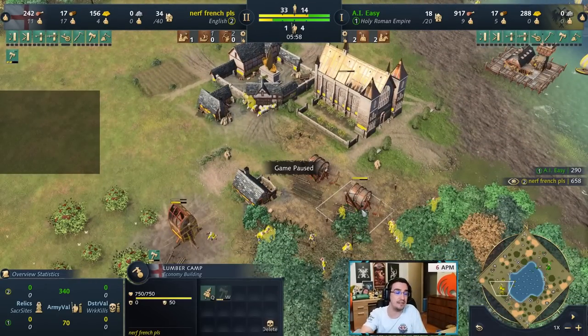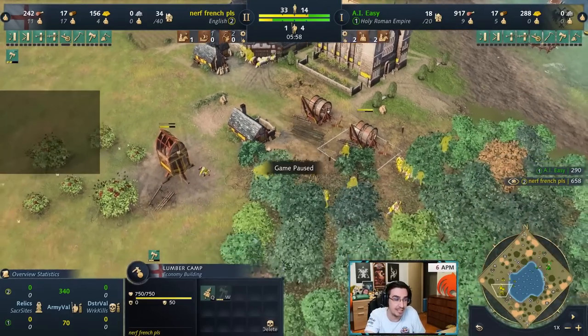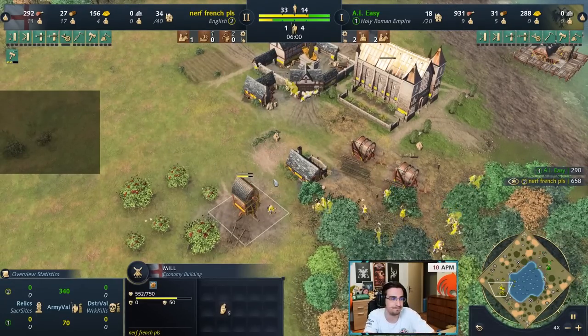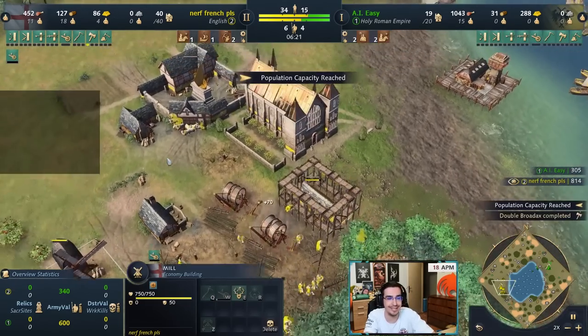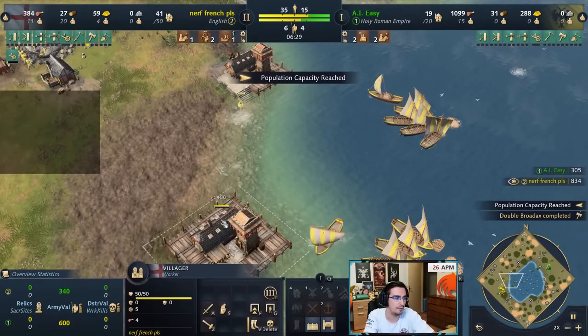Only go for demo ships if the opponent has pure springald ships early on and you can connect, or later when you have much more economy and can produce multiple demo ships simultaneously. A good rule of thumb is to have about 28 to 30 villagers on wood, then rally more onto gold to support demo ship production. Also: on age up, immediately get Double Broadaxe and build a Mill for Wheelbarrow — these are incredibly important.